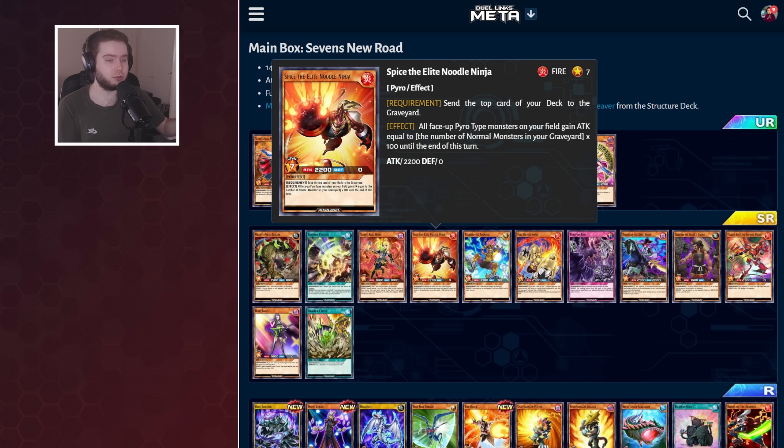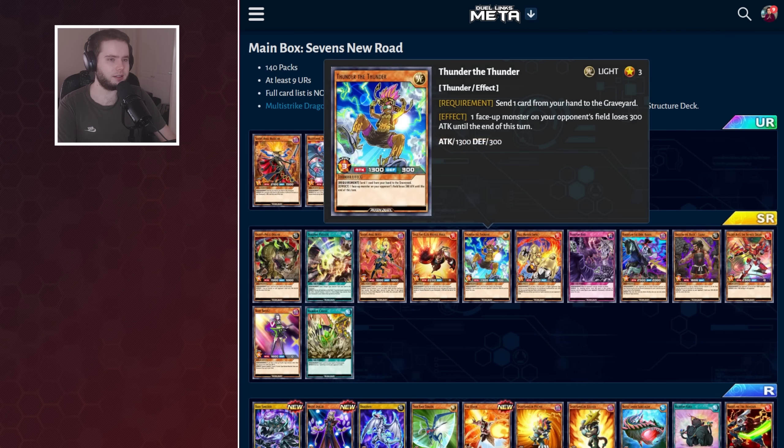I think we need more support for this deck for it to really shine. Then we've got Thunder the Thunder — I wasn't too fond of this when I first read it. Send a card to weaken an opponent's monster: it's not the best stat reduction, 300 probably won't make much of a difference. But maybe when you're actually playing this in the duel it will make sense. If this was a mill from the top of your deck it'd be way better, but I think it's fine.